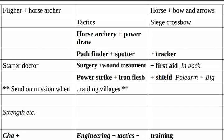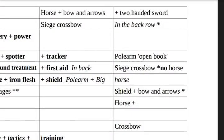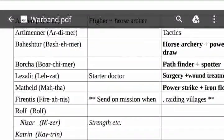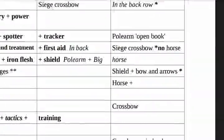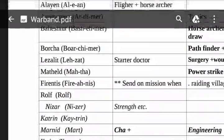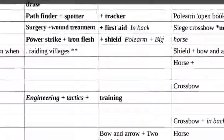Armigers: tactics, siege crossbow, and he should be placed in the back row. That's pretty much the same for all the other ones — I have it all outlined here. As I gather more information on these companions, I'll be able to add to the spreadsheet for my own use, and I'll share the information verbally with all of you.